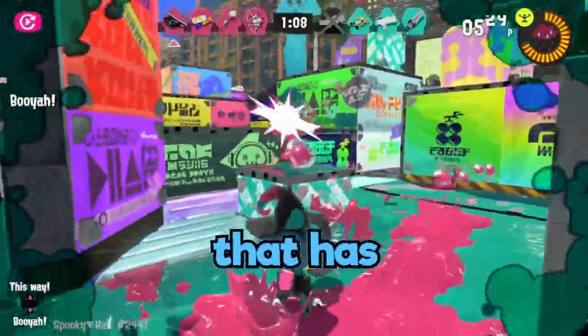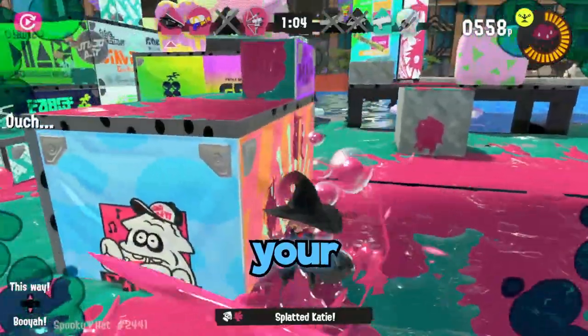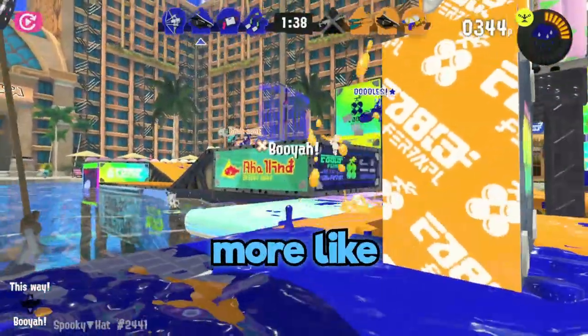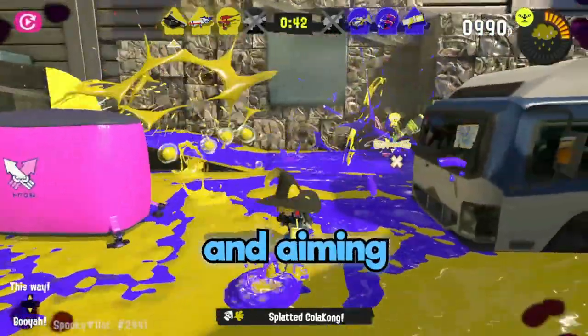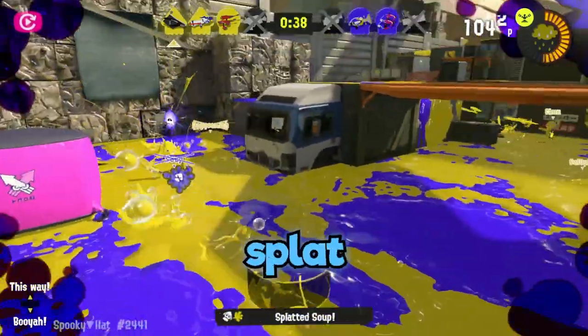The Blob is the only weapon that has ink bouncing off of walls and the floor, so you can show off your math skills, or your luck, to hit people behind corners. During the times you're aiming skyward, think of it more like throwing bombs when you aim. If someone rushes you and you're playing the Blob-Lobber, I recommend jumping back and aiming downward for an immediate bounce to help you get the desired splat.